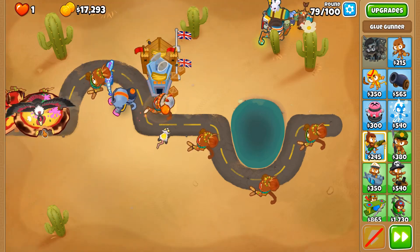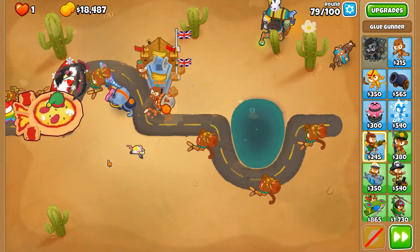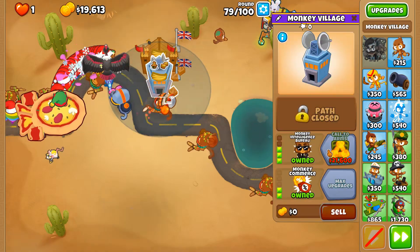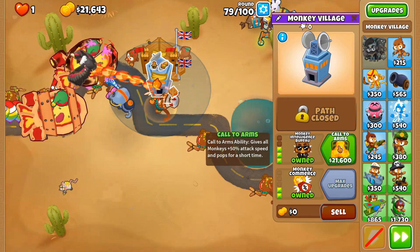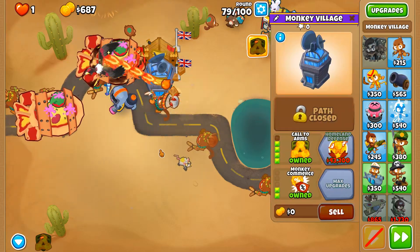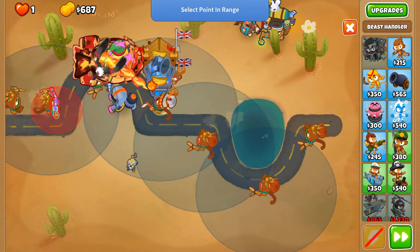This is going to probably excel against regrow rainbows as well, as long as they're not too clumped up to where our pierce cap will be gone. Call to Arms is definitely foreseeable — it is certain. We need this around ready for round 80; we need that increased firepower with the 2 Megapops tower in mind.